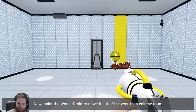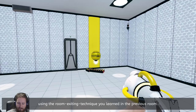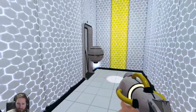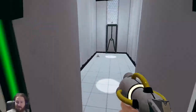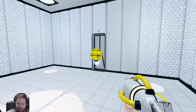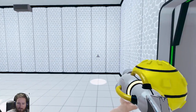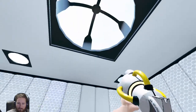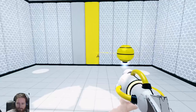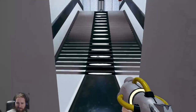Now, paint the worker droid to move it out of the way, then exit the room using the room exiting technique you've learned in the previous room. It went right to the color — that's cool! Yellow! So they attach to the colors on the wall, that's interesting. I also really like how the padding looks — it looks like I'm in a padded cell, which is kind of messed up, but hey. We so got this — we are so professional already.